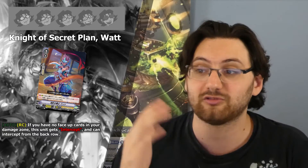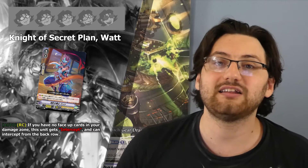Then from grade 3 we have another grade 1: Knight of Secret Plan Watt. Its ability is Continuous on Rearguard Circle — if you have no face-up cards in your damage zone, this unit gets Intercept and can intercept from the back row, making it a 10k interceptor. This is nice for early gameplay — slam it down aggressively if you went second, then intercept it away before taking the first damage. However, in mid to late game this card becomes useless, especially since grade 2s are much, much better than grade 1s in this deck. I can only give it two stars — it's quite mediocre at best, and it's a 7k body.